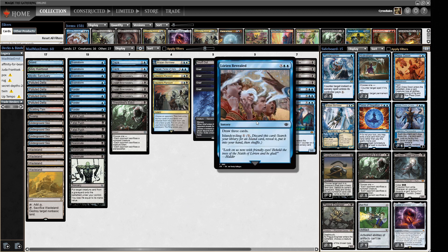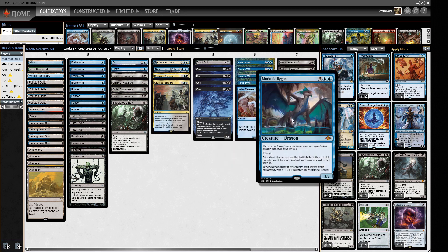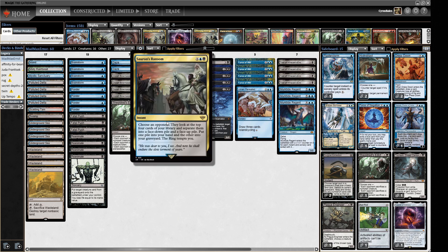We have one Lorien Revealed - early on it's mana fixing, but if you cast it for five mana it's very good indeed. We have three Murktide Regent as another threat alongside Orcish Bowmasters. That's our threat package. We also have one Brazen Borrower as a utility card to bounce problem things, three Fatal Pushes, one Snuff Out, and Sheoldred's Edict for removal. Sauron's Ransom is a card we haven't played on the channel yet but it's a really good one.